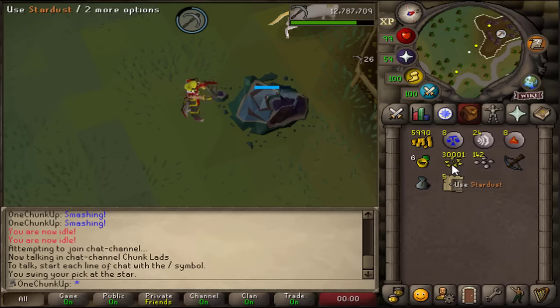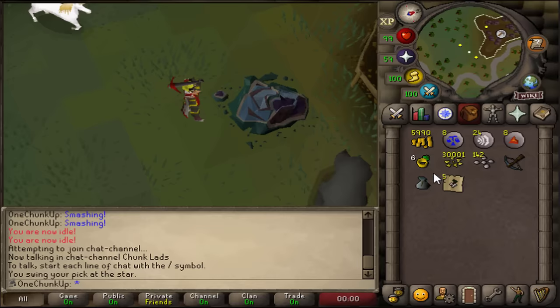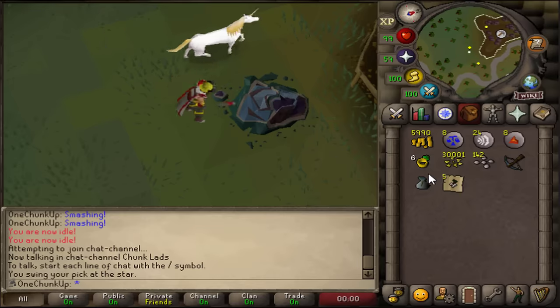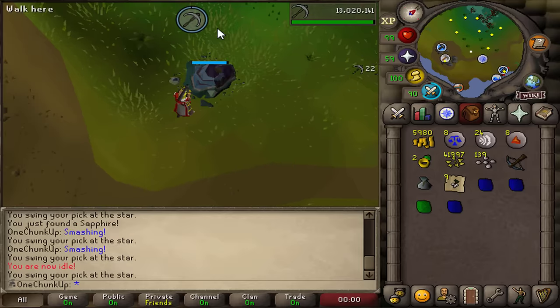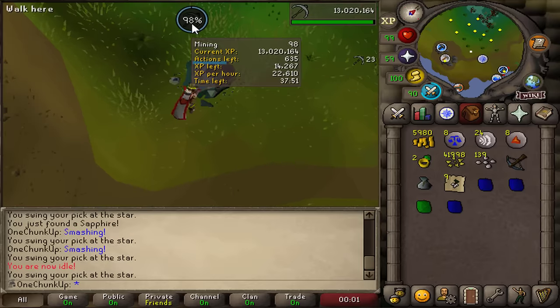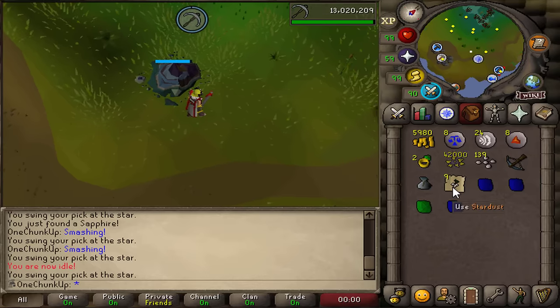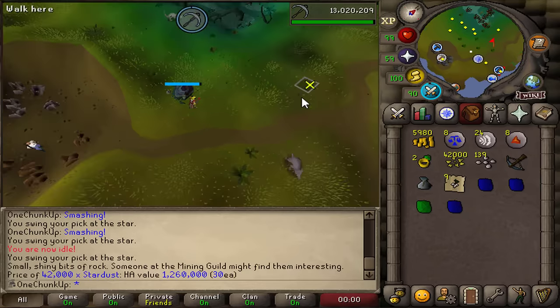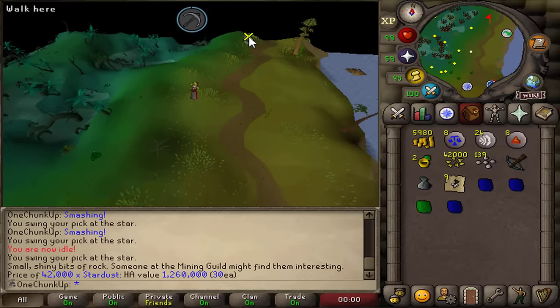30k Stardust, getting close to level 99. Probably over 10k more, so we'll end up at 40k I think. The last level I'm going to do in the mining guild with a whole bunch of people, as is tradition on the account. Overshot 40k a little, but that just means more bags of gems for me. I'm going to turn these in to complete Golden Prospector and get a lot of gem bags for crafting.